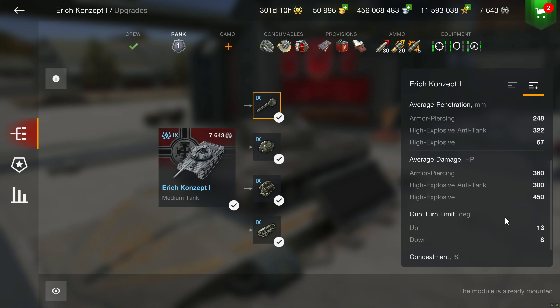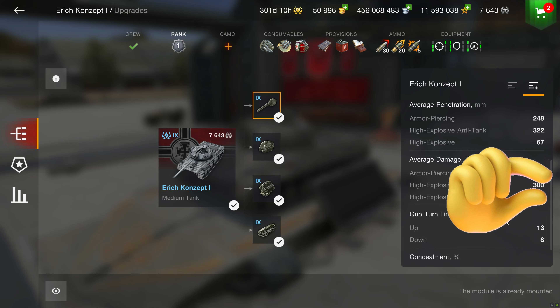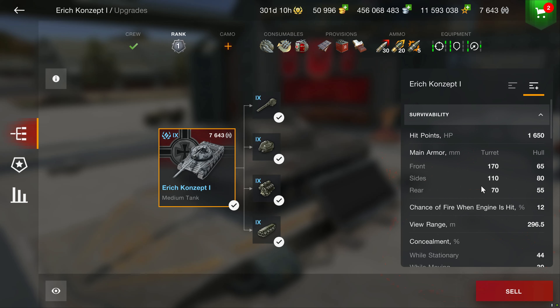The average penetration on the standard AP is 248mm. The HEAT premium round is a decent 322 with the aforementioned calibrated shells. Alpha damage is 360 for the standard AP, and a measly 300 for the HEAT premium. HE has 450 when the opportunity arises. Gun depression is shown here at 8 degrees down.